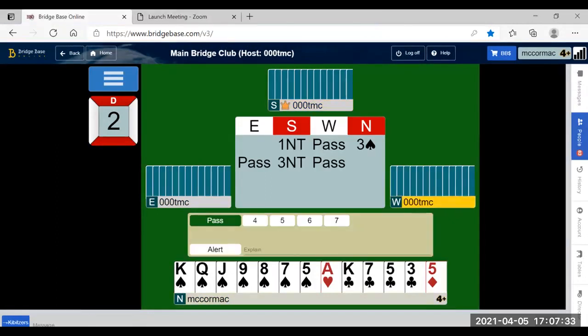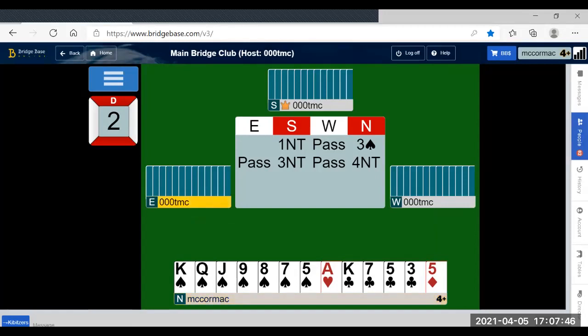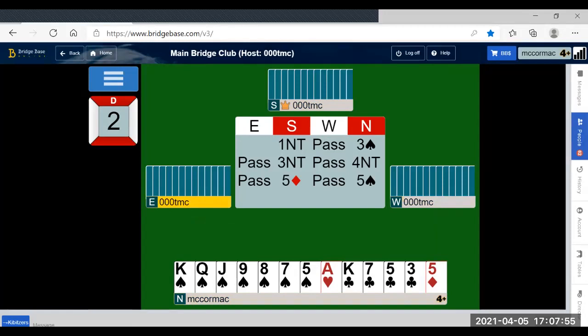Over three no trump we still have a good enough hand to invite. If our partner gave us three aces we could nearly count 12 tricks, so we'll bid four no trump to find out. Over four no trump they bid five diamonds, and as we know we're missing one ace, we stop in five spades.